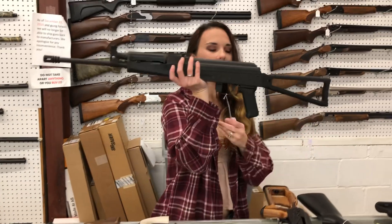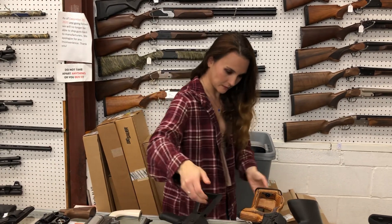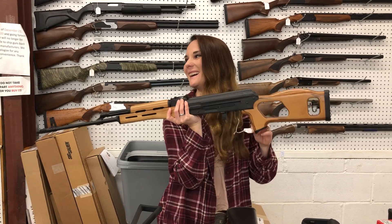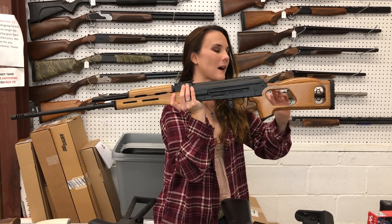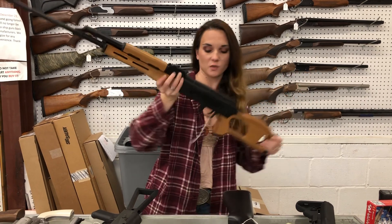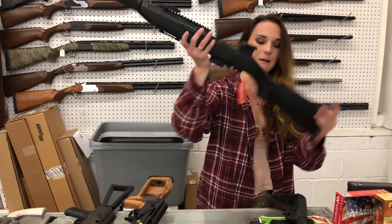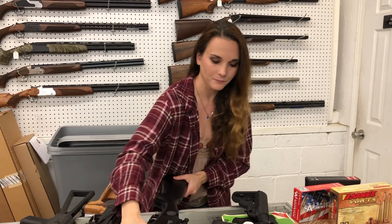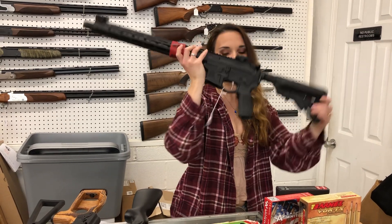Century Arms VSKA in 7.62x39 with the crutch stock, she's going to be $850. PSL54 with triangle stock, 7.62x54R. It does come with the optic in the box — we haven't had a chance to mount that yet. She is $2,140. We do have ammo in stock for her as well. She's Off an M1 9mm Carbine, $605. Springfield Saint Victor in 9mm, she's going to be $1,105.